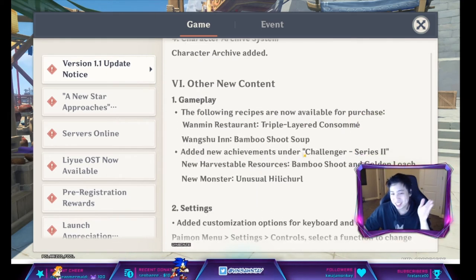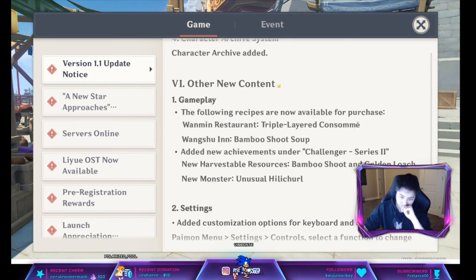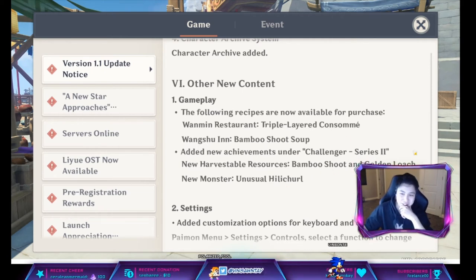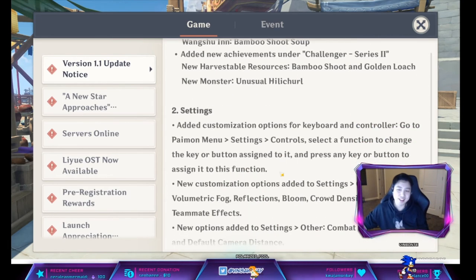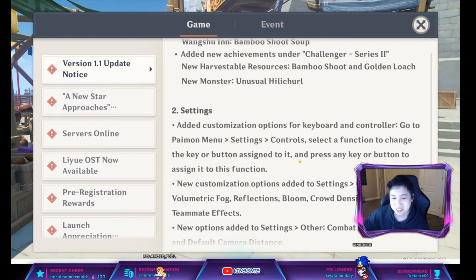Moving to gameplay: we have new recipes, and bamboo shoot is apparently a new resource. I'm interested to see what else it can be used for besides recipes. There's also a new monster — probably the Unusual Hilichurl that drops Primogems. You can now also customize hotkeys in the settings, though I'm kind of used to the current setup.